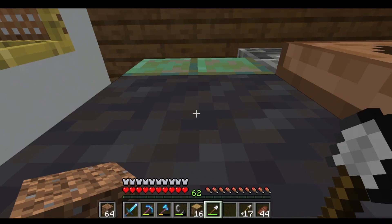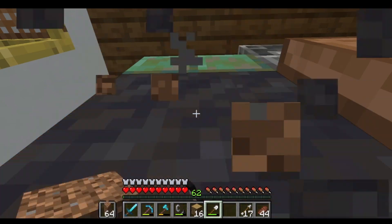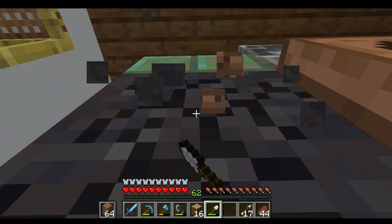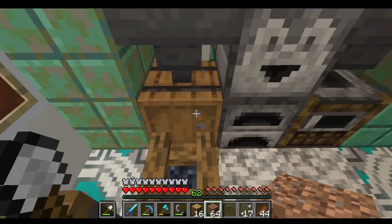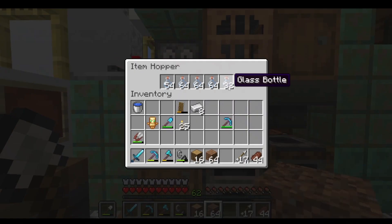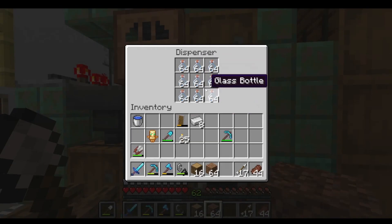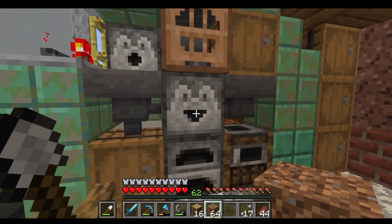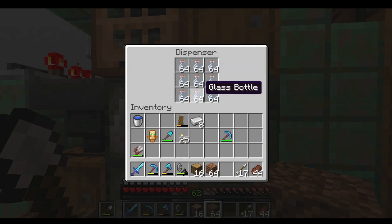So now we just hold down left and right click. As soon as we place the dirt it gets converted into mud, and then we take out the mud and replace it with a mud block. In order to get this farm up and running we needed a lot of glass bottles. This dispenser has to always remain completely full — that's why I wanted to build the raid farm first, because that's a lot of sand to collect and glass to smelt.